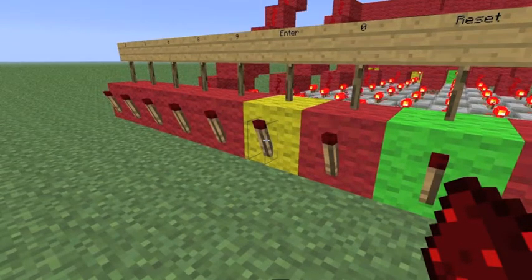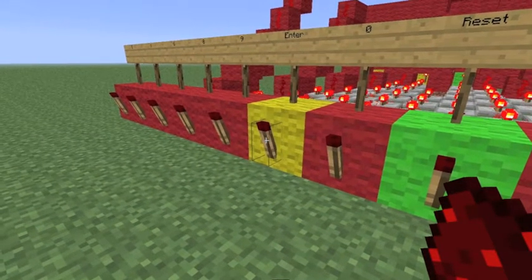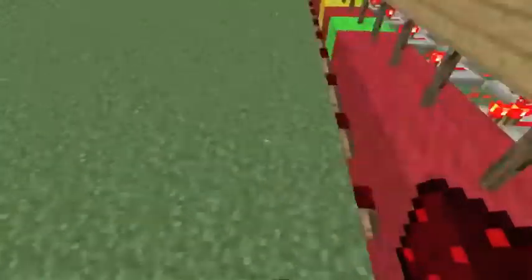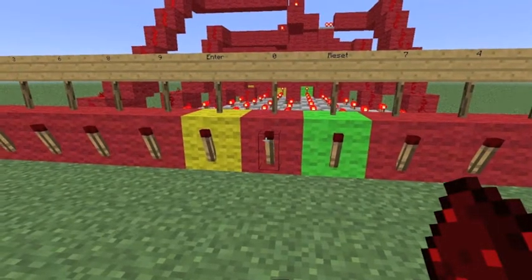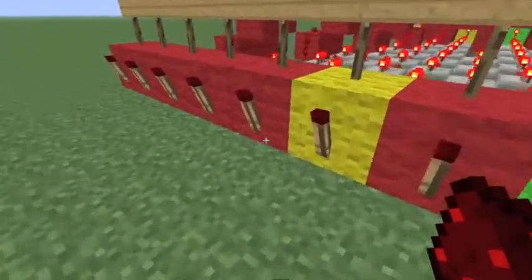This is possibly more of a survival multiplayer feature than Minecraft Edu — you could put a code lock on your base on an SMP server, and set it up so that if someone enters the wrong code three times, they end up dying in some horrible way, which I'm sure all of you who are on SMP know how to do.